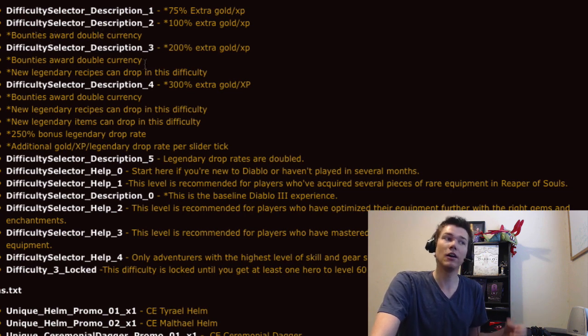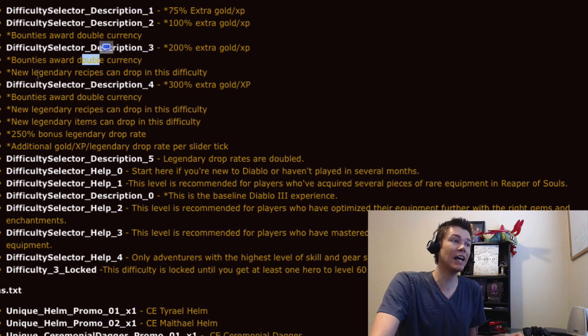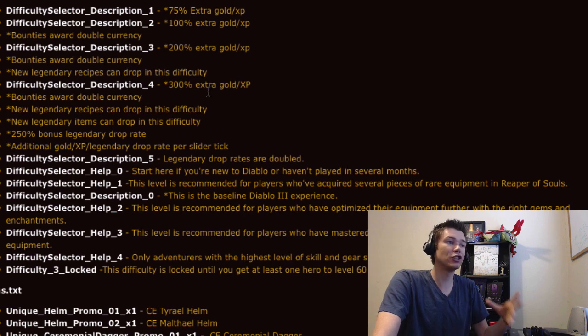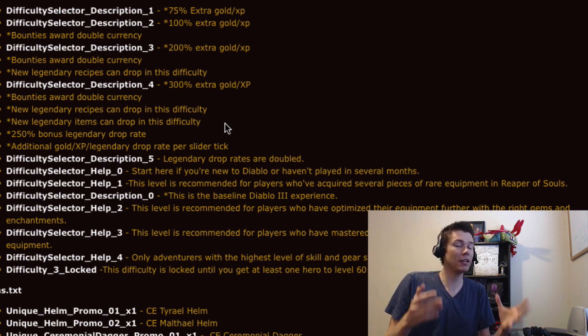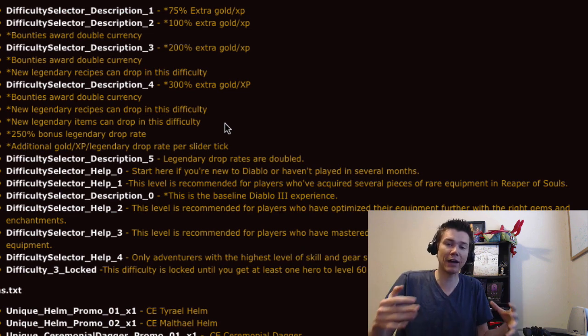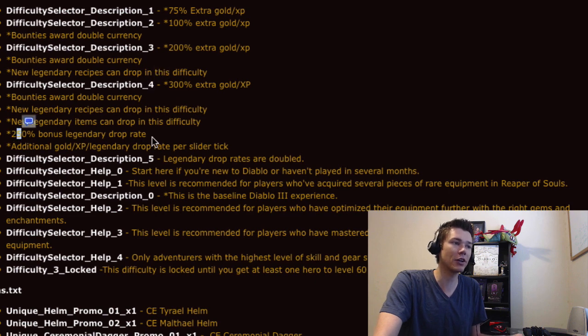Assuming difficulty selector 1 is hard, it gives a 75% XP and gold bonus. Then expert would give 100%, master 200%, and torment 300%. They also added some really exciting bonuses on top of XP and gold. At what I assume is expert, bounties award double currency. At master, bounties award double currency and new legendary recipes can drop. Starting at torment, you get new recipes and new legendaries — and there's also a 250% bonus legendary drop rate, with additional gold, XP, and legendary drops per slider tick for each torment level.